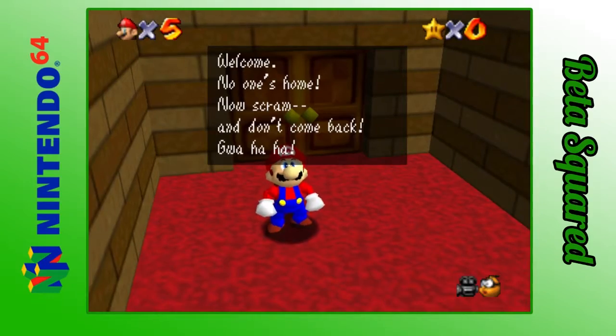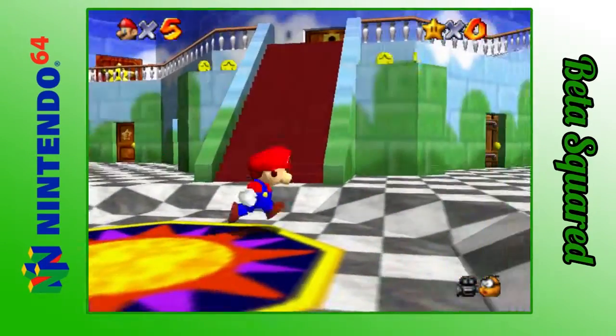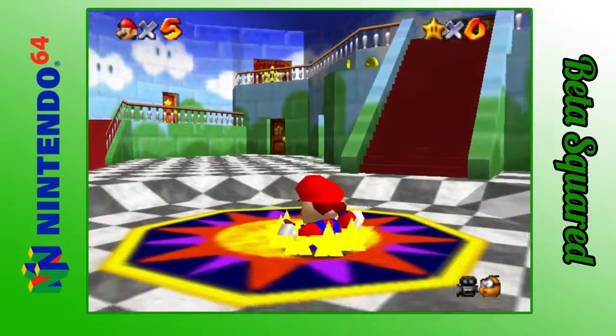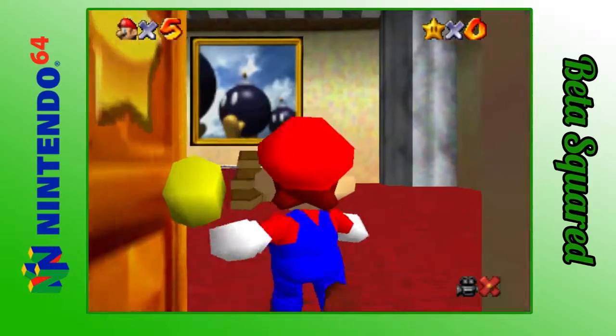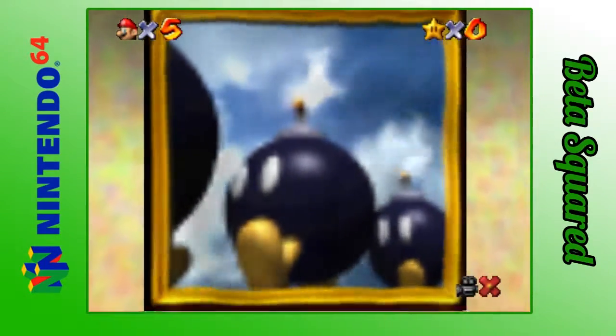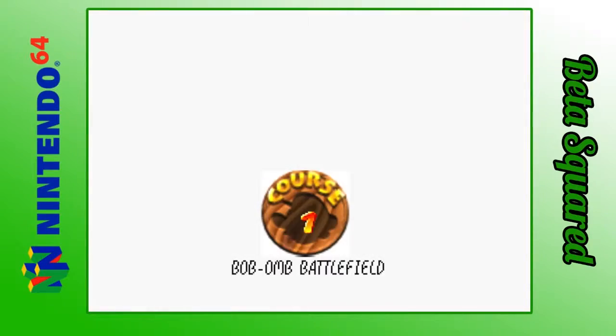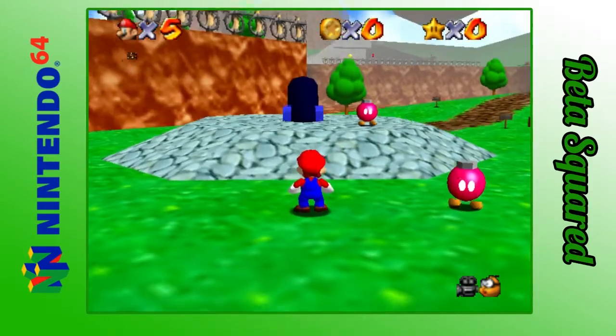Welcome. No one's home. Now scream and don't come back. Now, the format of this Let's Play is gonna be quite different from all the others that we've seen before. I'm gonna focus more on every course individually and then go back if I've missed anything, but I will be doing 100 coin stars later. So let's start off with Bob-omb Battlefield.